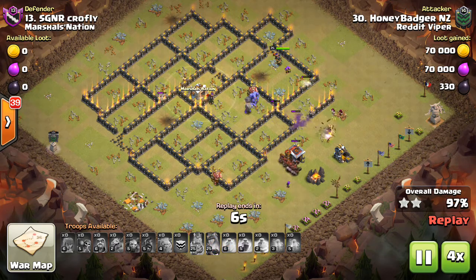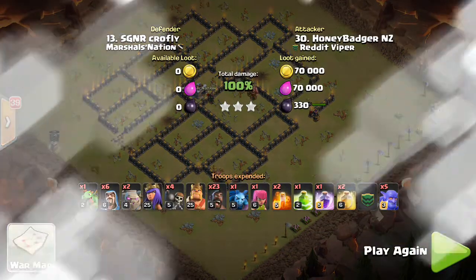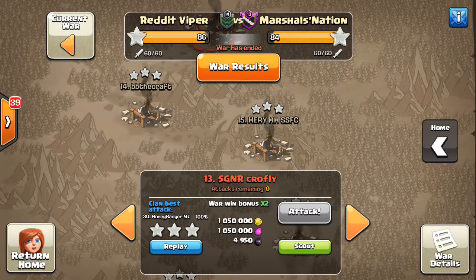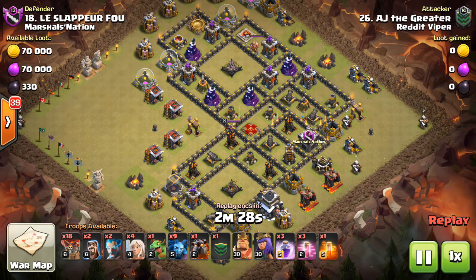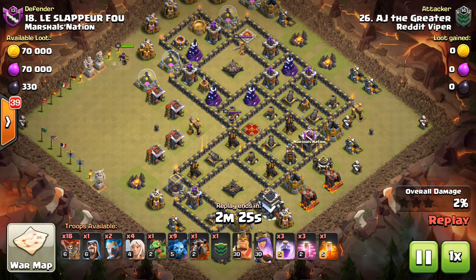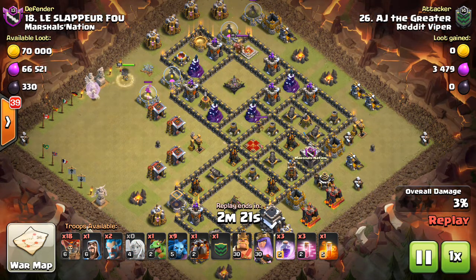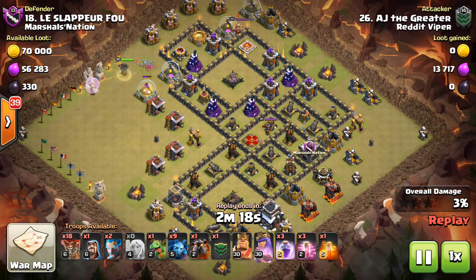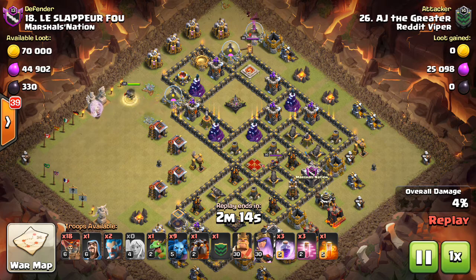Great job to Honey Badger — I think he had a six pack. The last attack we'll check out is number 18, taken out by AJ. I feel like I have seen this base before — very old, apart from like 2016. But sometimes old bases are good as the meta changes.